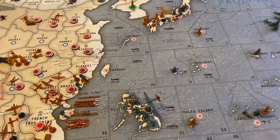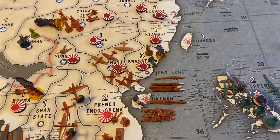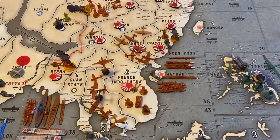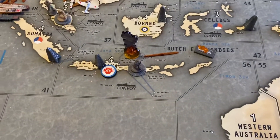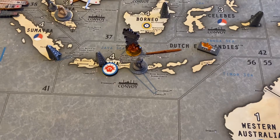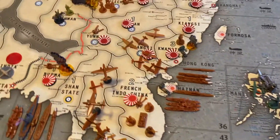Japan is going to have to decide — it needs to send ships and planes up there to protect the homeland, which seems like the right idea. Meanwhile, Japan did take Hong Kong, Burma, and French Indochina. I've got Java marked because the sub came in and sank an Anzac transport, and then on the Anzac turn the sub convoyed Java for the full $4 — keeping those Australians down on cash.